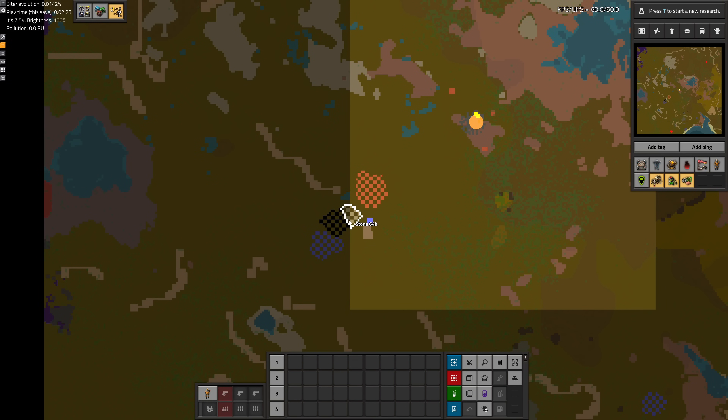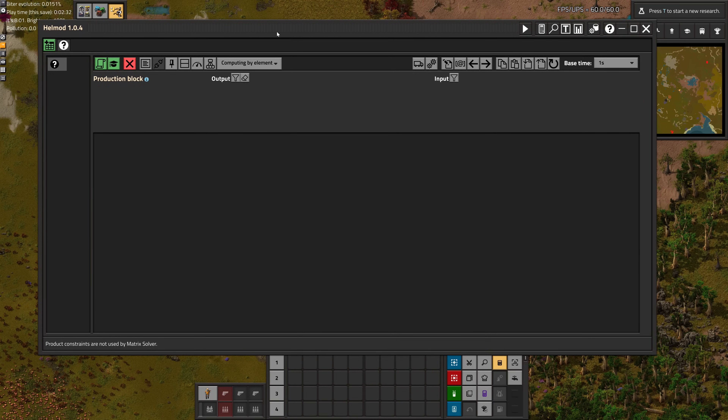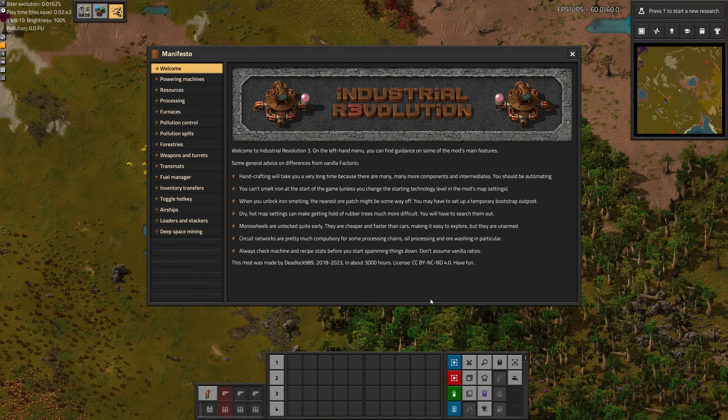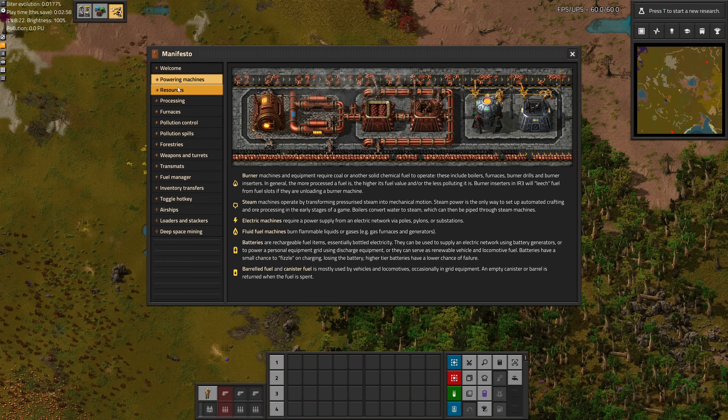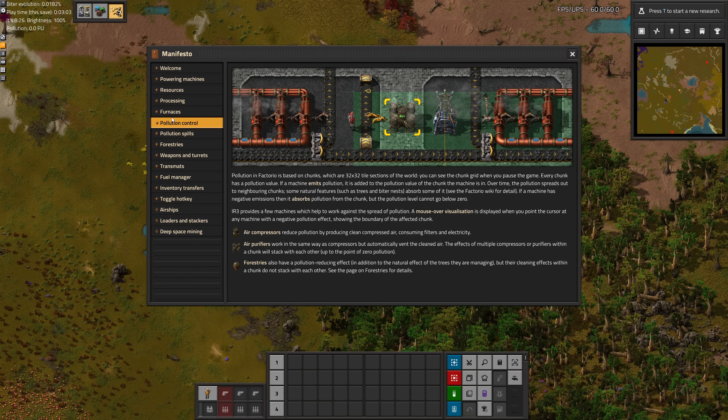All those items are so close to each other — I hate it when that happens. But we're living dangerously here. You can press I to bring up the manifesto; it's also the hotkey for Helmod, which is a little annoying. But you can also use the button on the toolbar to bring it up, and you can read through it to learn about everything that comes with IR3. I'll click through these if you want to pause and read them.